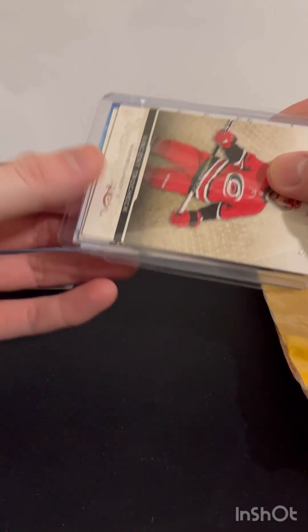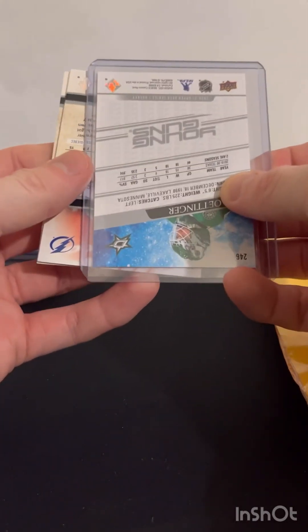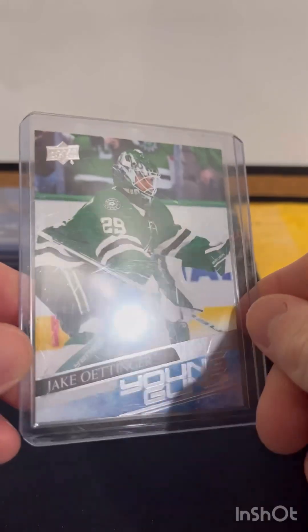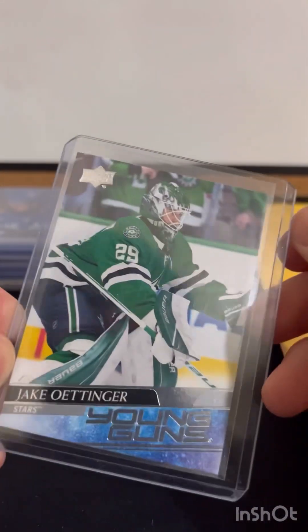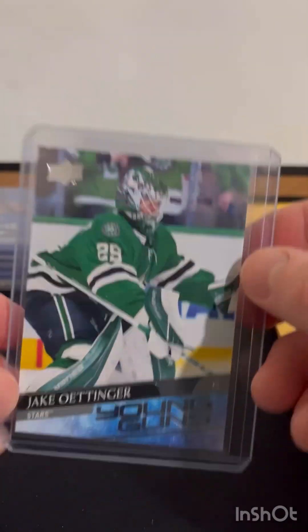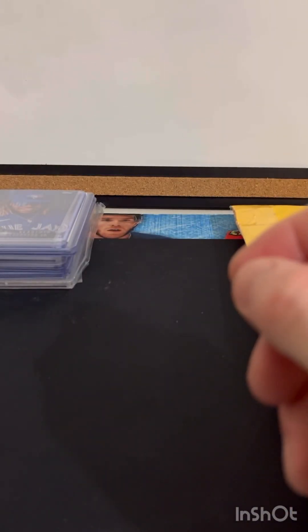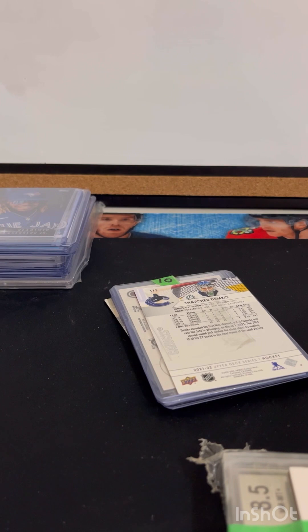I'm going to start with this one. I made a trade with a fellow on TikTok — he's actually become a very close friend of mine — Hockey Card Dad. He traded me this Jake Ottinger, it looks pretty good actually. I was looking closely at one of my other ones and it disappointed me, so this might be going to get submitted. Thank you Hockey Card Dad if you are watching. This one was a trade — it was a Logan Thompson and a Jack Hughes card.